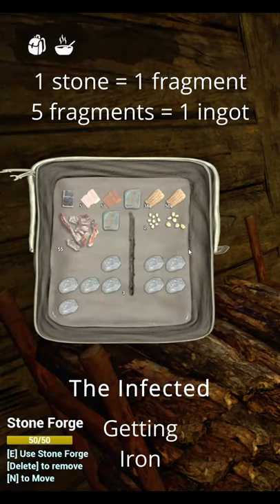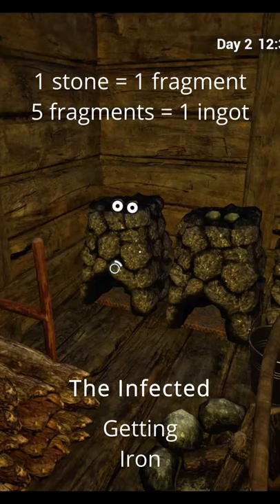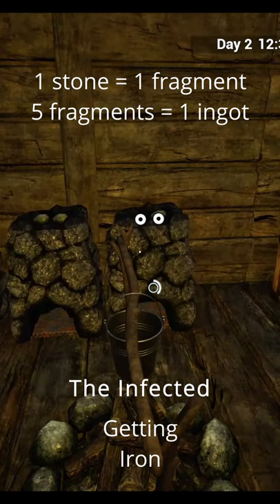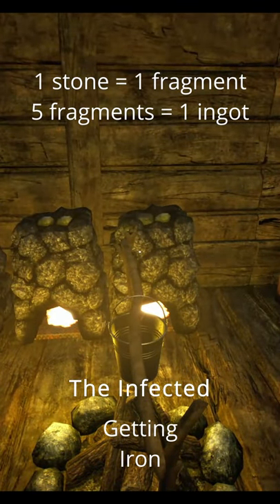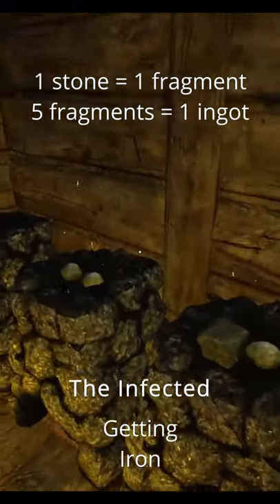Five stones, five fragments, one ingot — so you've got six spaces here. You can go one, two — alt right click by the way — three, four, five. Just put some in there; you can't alt right click firewood unfortunately. Just put all that in there, light her up. Actually, we've got some copper there too, so these will then turn into fragments.